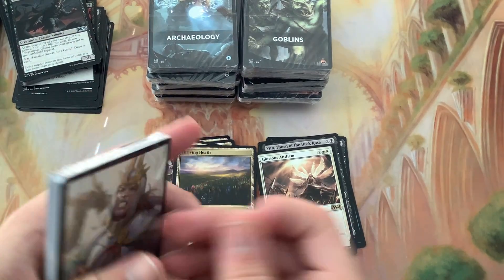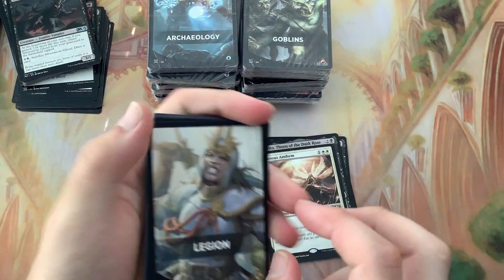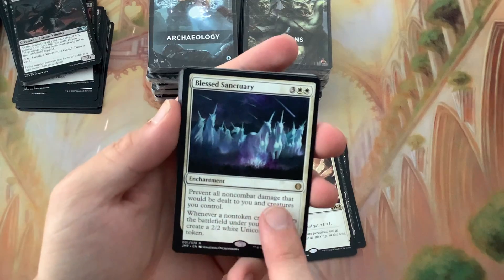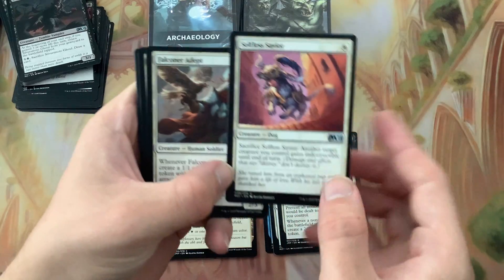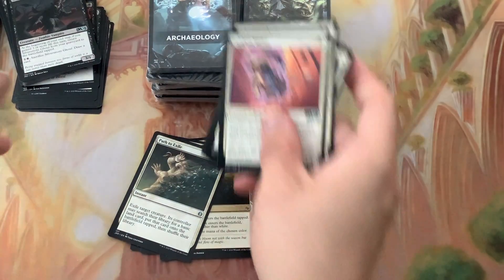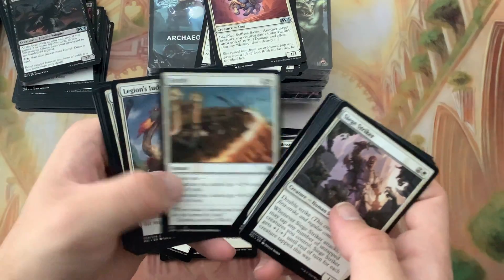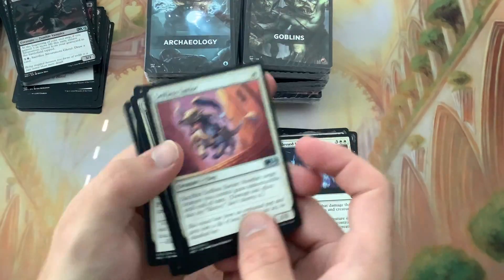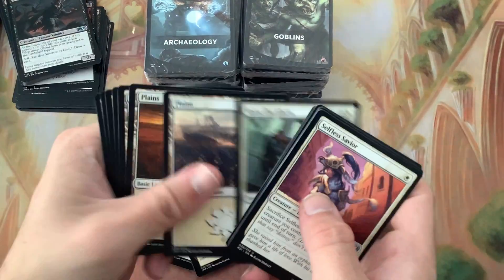I've been getting some online matches going every once in a while. Oh there we go - Blessed Sanctuary! Yeah, I wanted this card specifically for Commander. Save your doggo - goodest of the good boys. Whoa, let me go back - that just had a Path to Exile. We didn't miss one. Path to Exile in that pack - that's a very nice card.